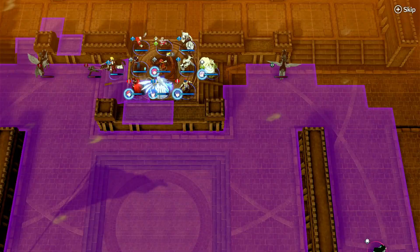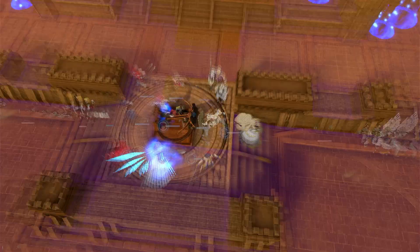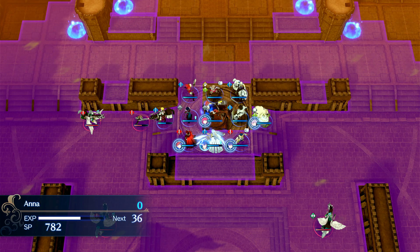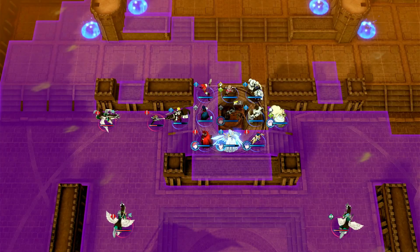We can hit Ivy on her way in — Anna's on a siege position. She's about to push in, so we'll fire at one of these guys just to thin the herd a little bit. He's going to kill this to create space for Lapis.